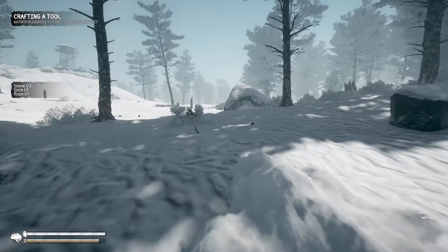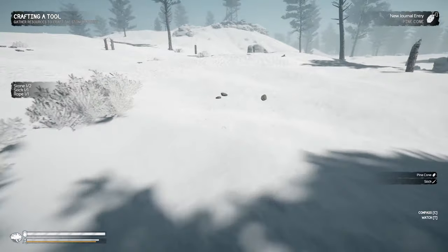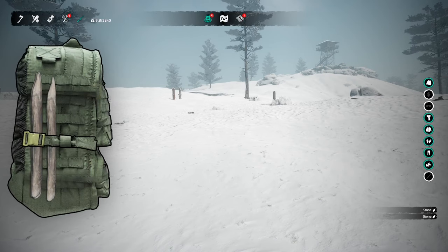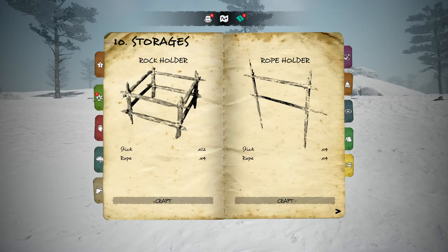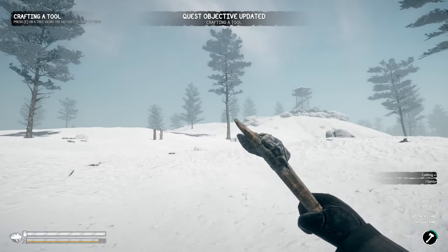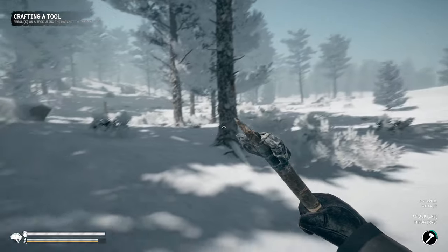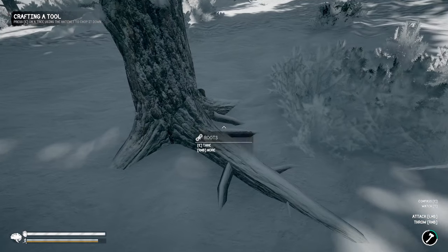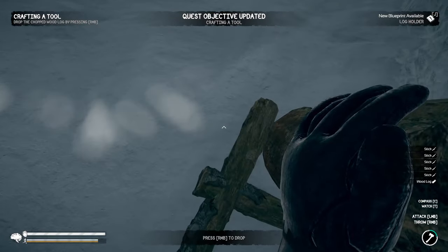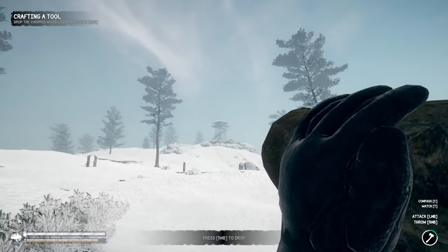We have enough rocks now, so we craft ourselves a stone hatchet. That gives us plus one in crafting and a bit of sanity. Now we press E on a tree to chop it down, and down come some wood logs — we have one in hand. There's something up in the tree too, which is cool — haven't seen that before.